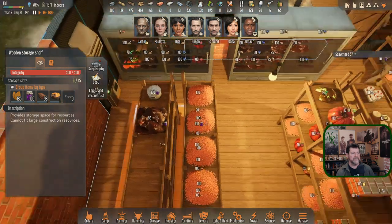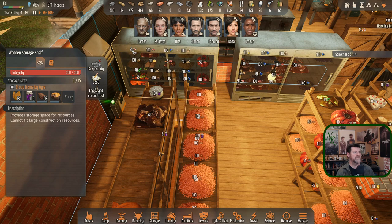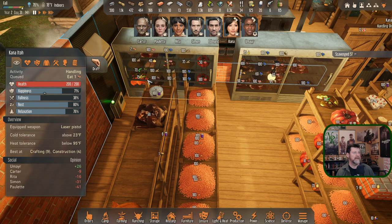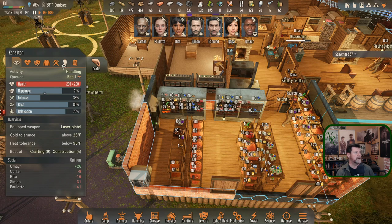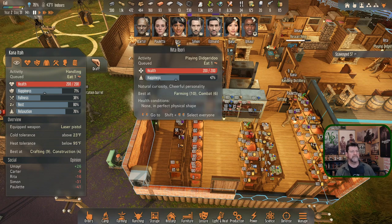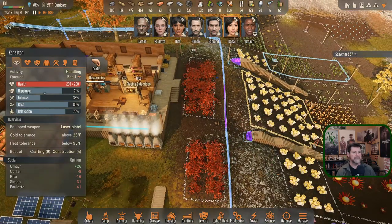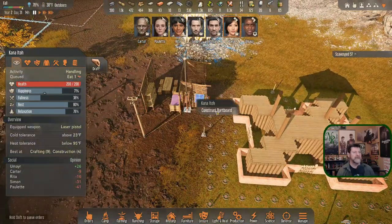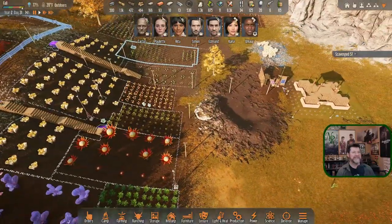It's a meat dish and Kana doesn't qualify for it — that's why it won't show up as an option. She can have a fruit flambe. Kana is handling eating now. The next task: go build the dartboard. That was the thought, but it took this whole chain to get there. I usually lose the thought at about 75% through the process.